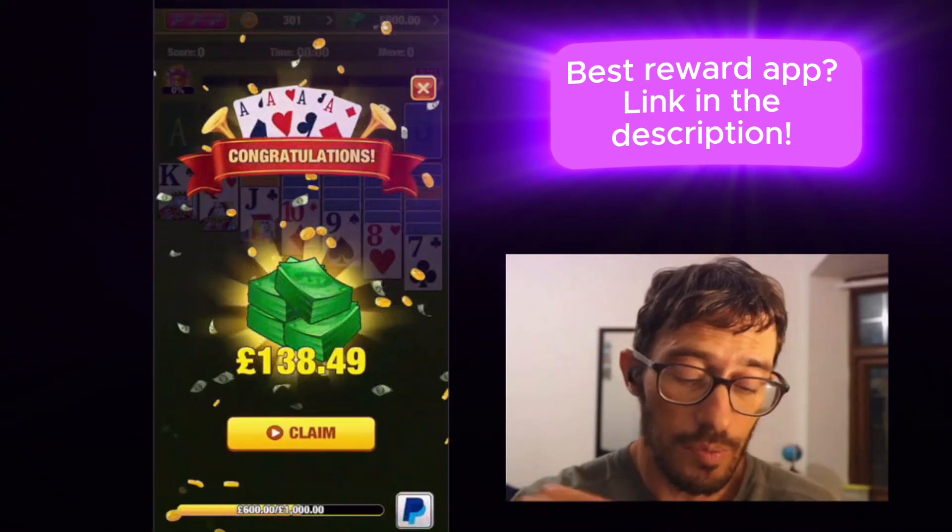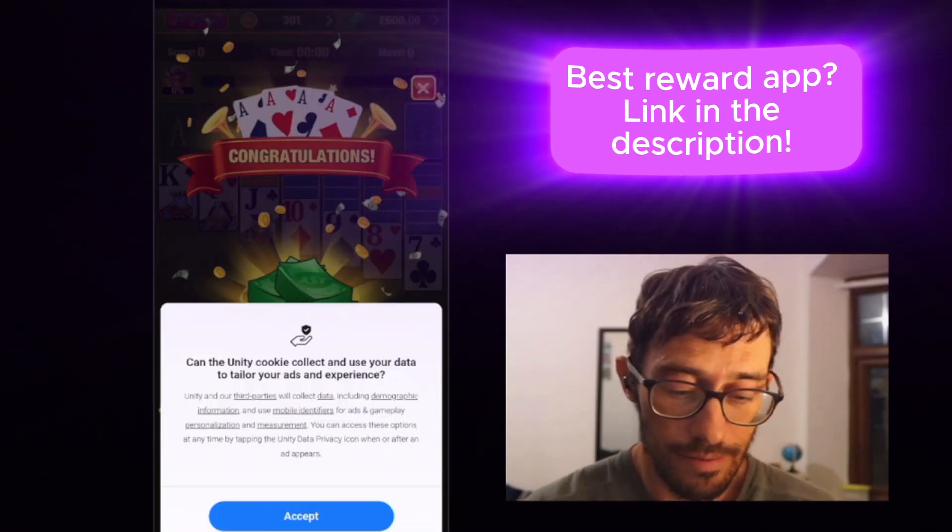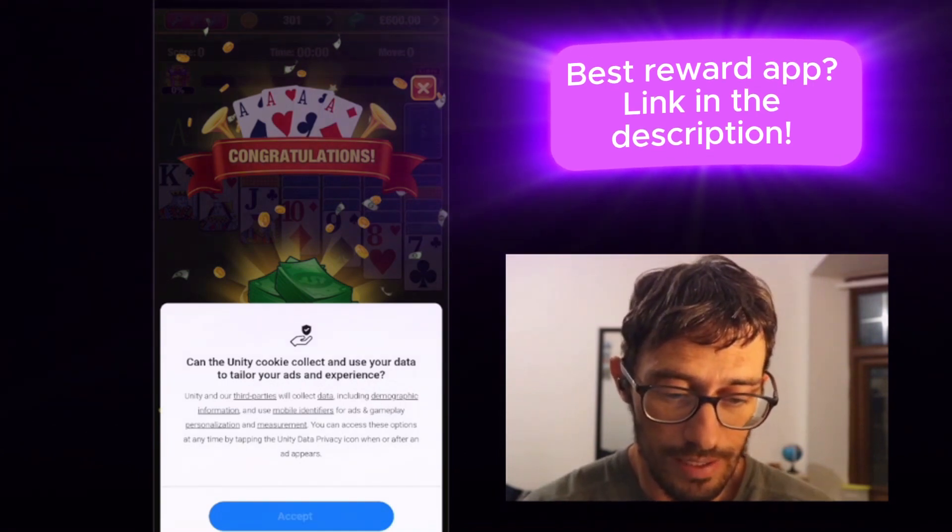Then you can spin the lucky wheel and you win another 130 to 80 pounds. But they want you to tap the claim button, and yes — you guessed it — this will trigger an advertisement.